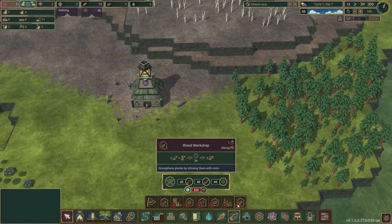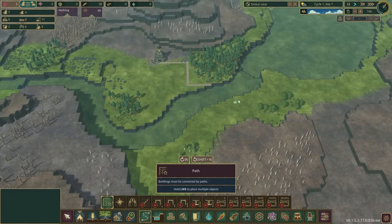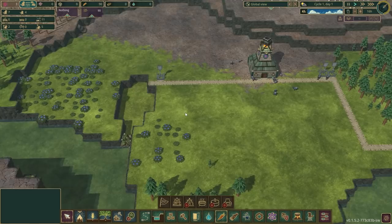Now, we don't really have too much time to chat about Timberborn. We kind of need to get down with the gathering, because the very first thing we're going to need to do, with quite significant urgency, is build a dam. We are playing on hard, so as the game makes a point of saying, the humans didn't survive, and neither will you. Lovely, I know, but probably kind of true actually.